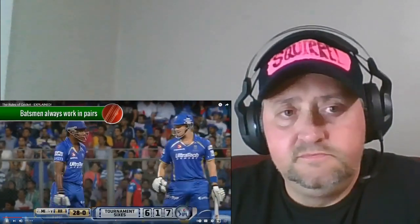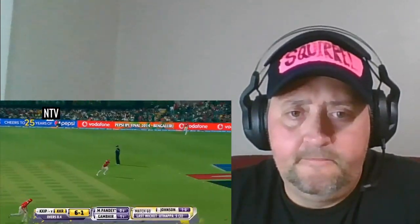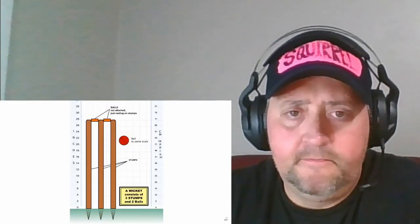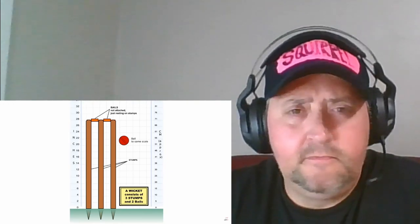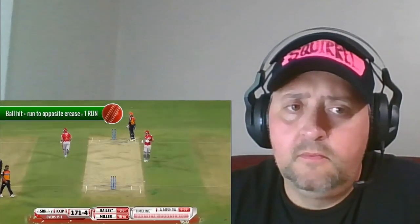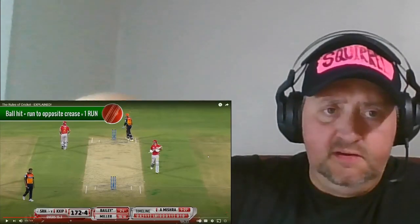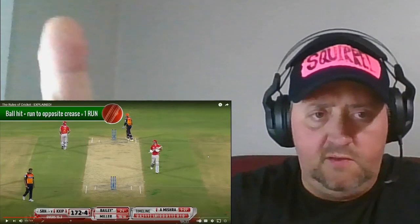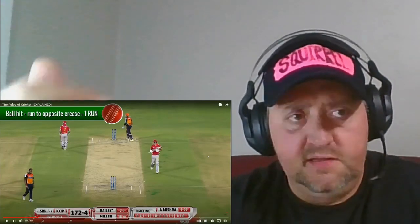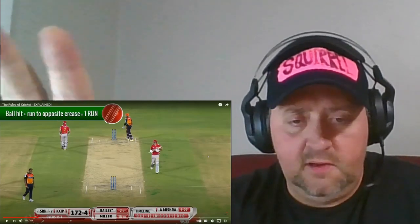Batsmen always work in pairs, and a batsman cannot bat alone. The batsman's job is to score runs and defend their wickets. These wickets are three wooden stumps, with two wooden bales resting on top of them. They try to hit the ball away from the wickets and run to their partner's crease. If a batsman hits the ball and both men safely run to the opposite crease, this scores one run. So that's the distance they have to run — you've got to hit the ball and run about 20 feet.